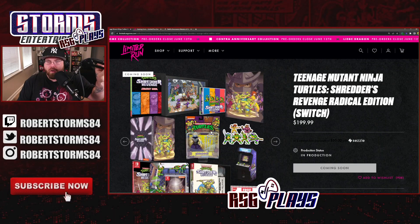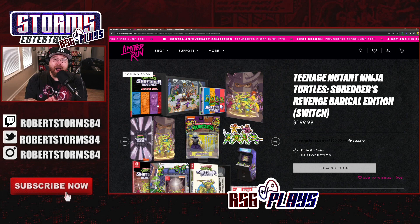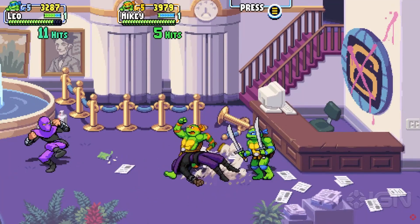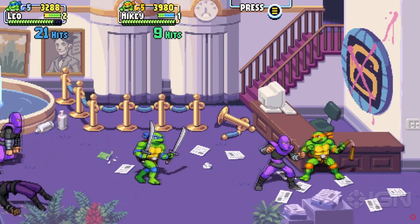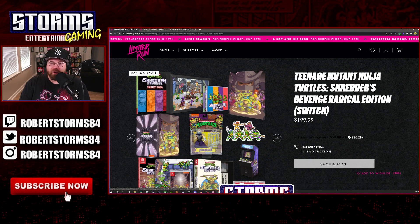First of all, it comes with a strategy guide. I don't know why you'd need a strategy guide for a beat-em-up game — the strategy is basically just keep going right and beat up the foot soldiers — but strategy guides are a rare thing nowadays so that's pretty cool. You also get this cool little framed art piece that looks like it has glass and a paper mache effect making it three-dimensional. You also get the Shredder's Revenge CD soundtrack.